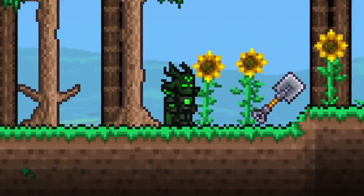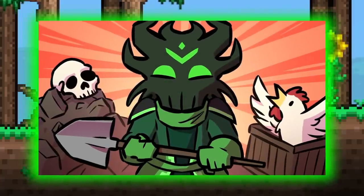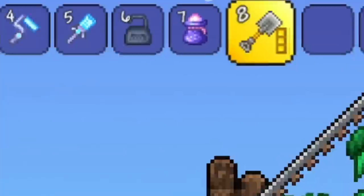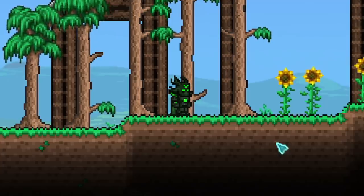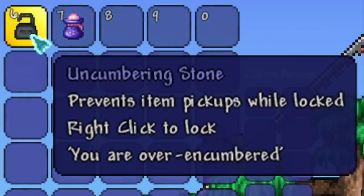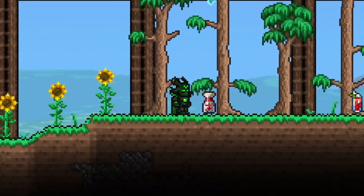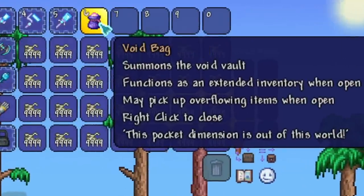1.4.4 brought us the new Rubble Maker item. If you don't know what that is, I have a video linked in the description below. That new tool brought a very unique ability: you can right-click to change the state of the item. With the invention of that mechanic, Relogic has altered a few items from previous updates to also include this new right-click mechanic. The encumbering stone, which prevents you from picking up items dropped on the floor, can now be right-clicked to turn into an uncumbering stone, allowing you to pick items up once again — meaning you don't actually have to open your inventory to toggle it. They also added a right-click feature to the void bag, allowing it to open and close.